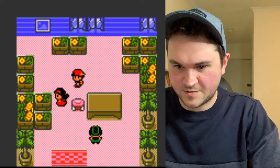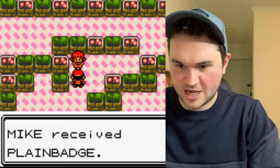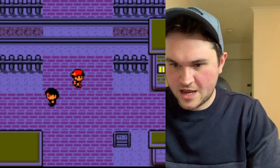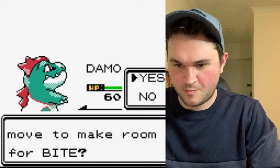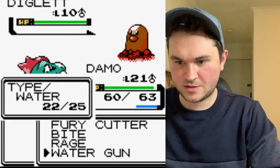She gets upset and won't give you the badge because she's a little crybaby, which is pretty unprofessional. From memory, you just leave and come back to her and she changes her mind, which is not actually that obvious. She gives you the badge and also gives you Rollout — or rather Charm. Usually that's a really hard battle, but we handled it pretty well.